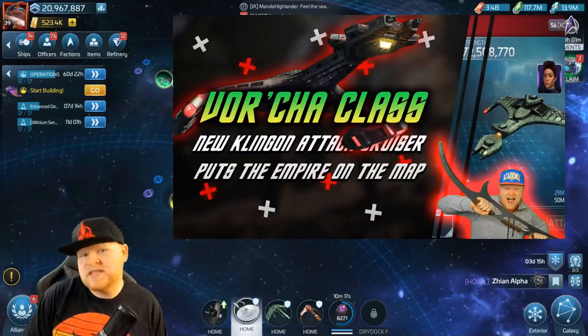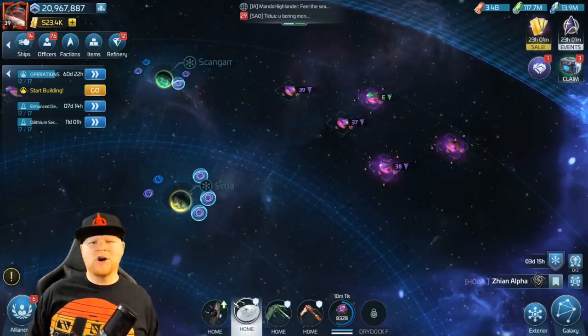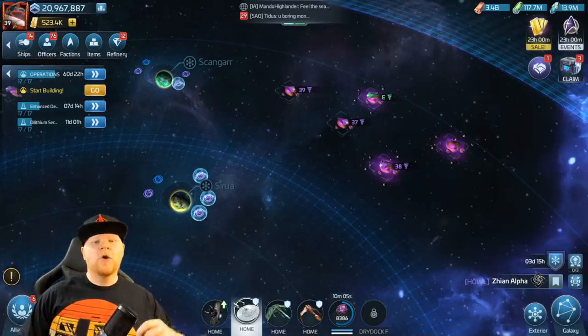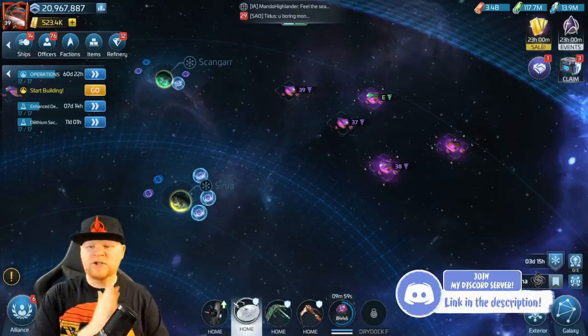I'm obsessed with the Klingons. I just love the culture, love the lore, love the coloring — it's reds and darks and pretty hues. So how can you not love it? But anyway, all that aside, we're going to take a look at the Vortja, the level 53 uncommon five-star ship.